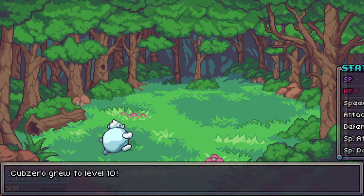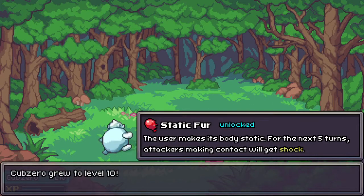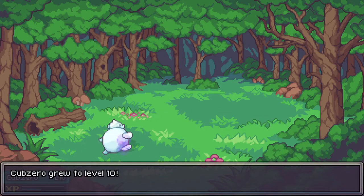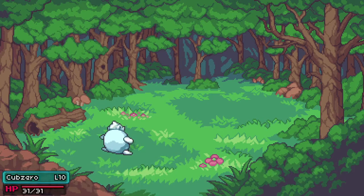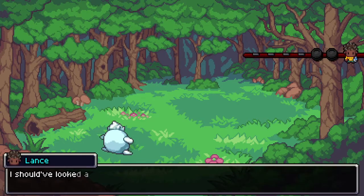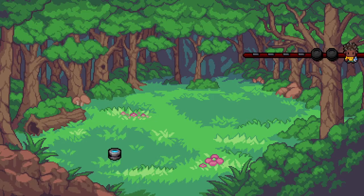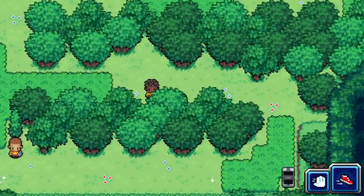There we go — level 10 with the rest of us! Static Fur — that's an interesting skill. You can shock your opponents. I shouldn't have looked away — that's hilarious.